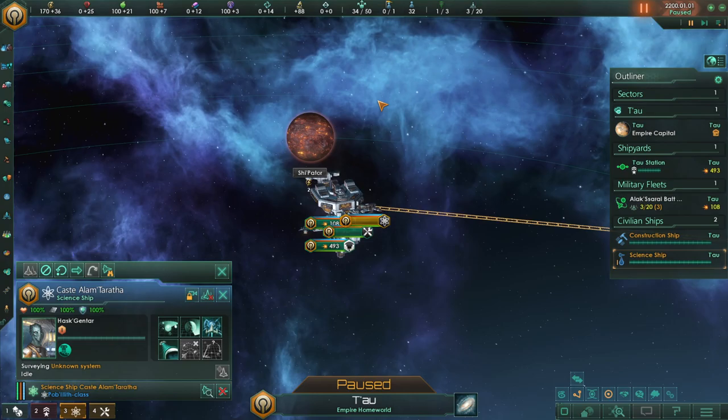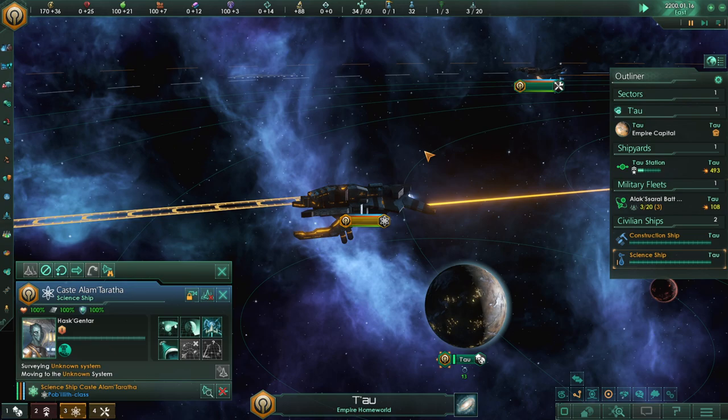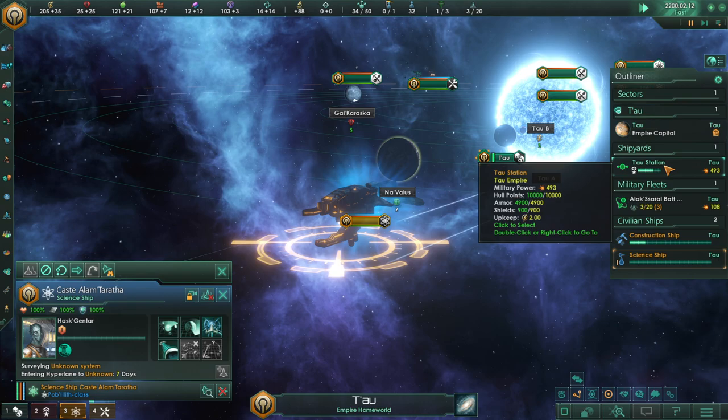Oh yeah, look at these beautiful structures. Let's unpause and hit fast — you'll see all these progress bars going. Our construction guy is doing his thing. Our research station just got built there, so now we're going to get the society research. And our scientist is going to teleport away — we almost have access to our brand new ship.